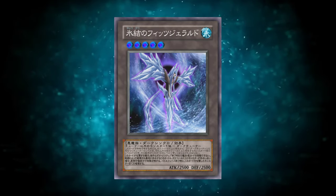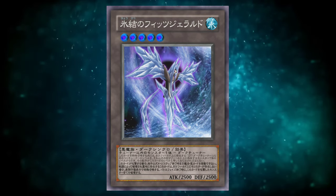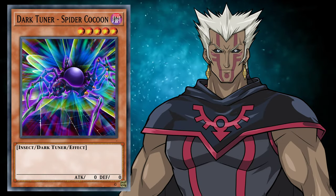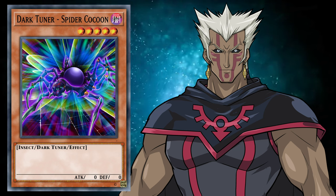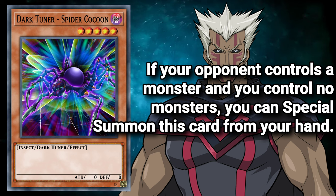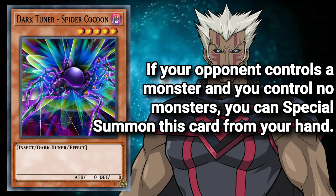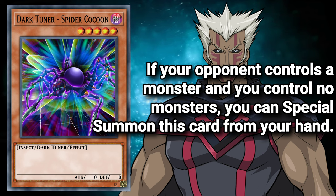Our final card this week comes from a full-on mechanic still exclusive to the anime — Dark Synchros, which will be getting their own dedicated episodes, so stay tuned for that. Dark Tuner Spider Cocoon, making its first appearance in Roman Godwin's deck in Episode 45 of Season 1, is a level 5 Dark Insect Dark Tuner Monster with zero attack and defense, and a banger of an effect: if your opponent controls a monster and you control no monsters, you can special summon this card from your hand. We're making it out the extra deck with this one. With the non-existence of dark synchros in the physical game, this card would still be fantastic as a regular tuner with a Cyber Dragon effect, and if anything were to convince me to run an insect deck, this is the ticket.